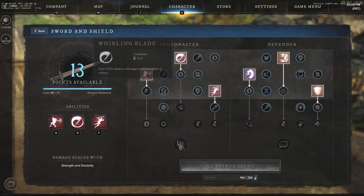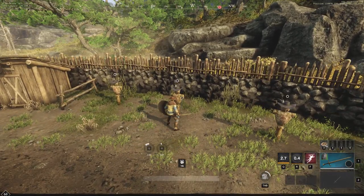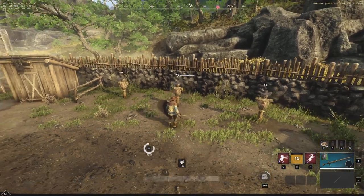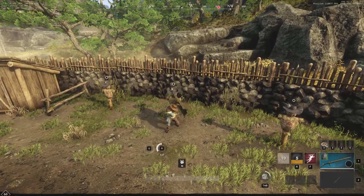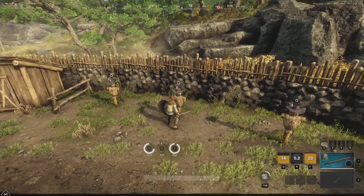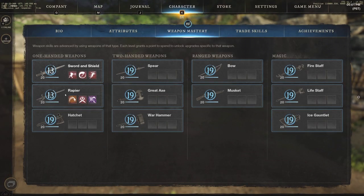Checking whirling blade in the tooltip: it deals 145% weapon damage, which is automatically more than base, which is why you see the orange crit indicator. So those were back-to-back crits — just lucky. The whirling blade crit hit for around 1000 damage. Reverse stab had no crit, and leaping strike critted for 975 damage. Whirling blade without a crit landed at 732. Those are the three Sword Master abilities.